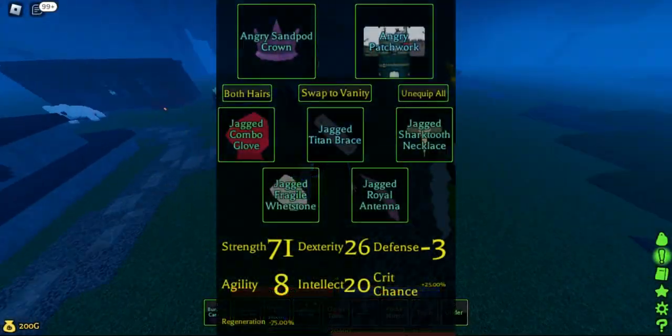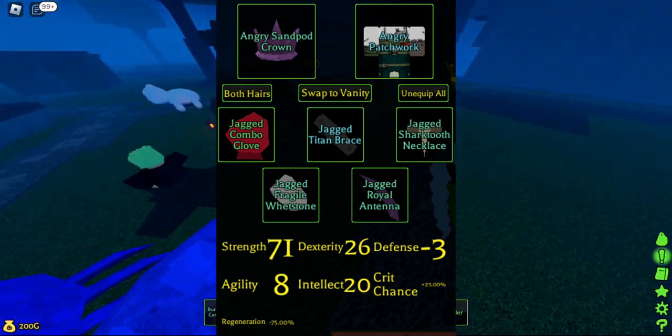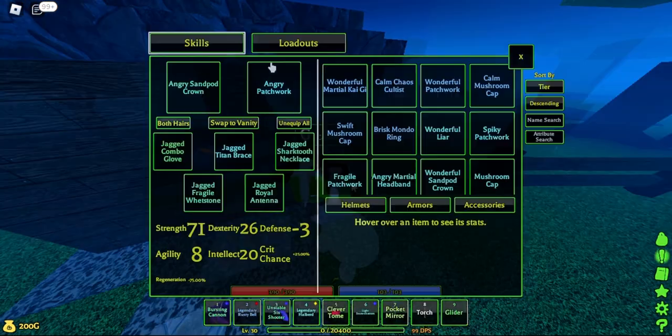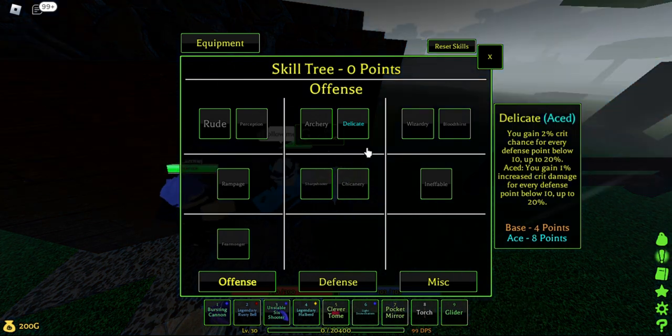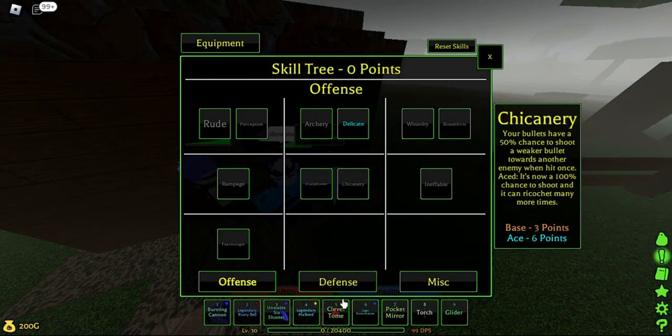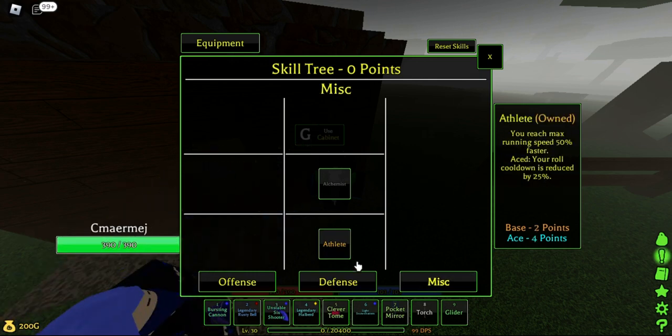Once you got the armor and helmet, reforge it to angry. And reforge all the accessories you got to jagged. Now, the skills. Below offense, you will need ace delicate. Below defense, you will need ace juggernaut and ace rally. For misc, you only need base athlete.